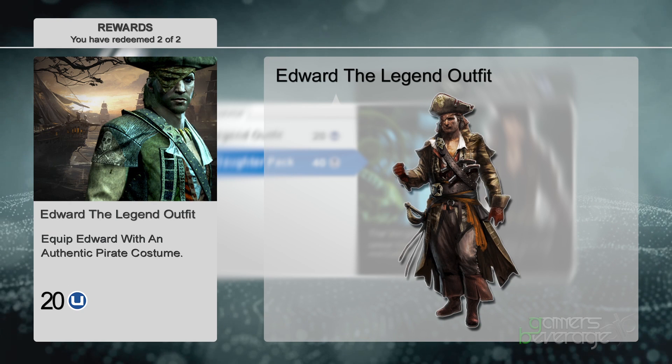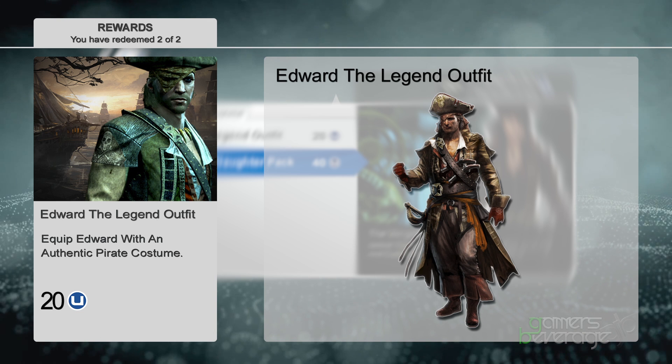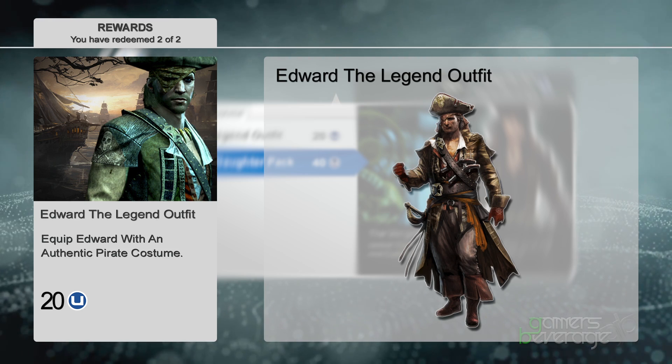The Edward the Legend Outfit will set you back about 20 Uplay points, and it appears to be the second of the four rewards, since usually Uplay rewards are respectively at 10, 20, 30, and 40 points. Edward will be able to don this awesome pirate gear, especially with that sweet eye patch on the side.